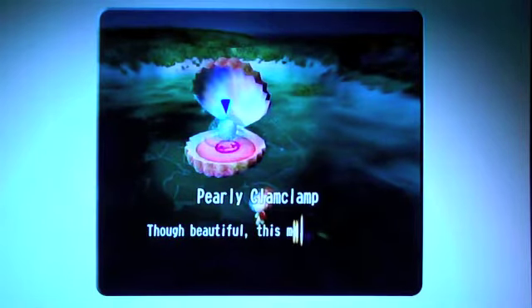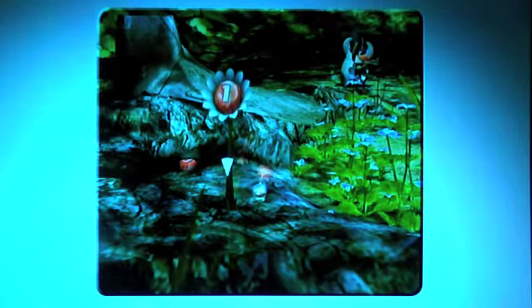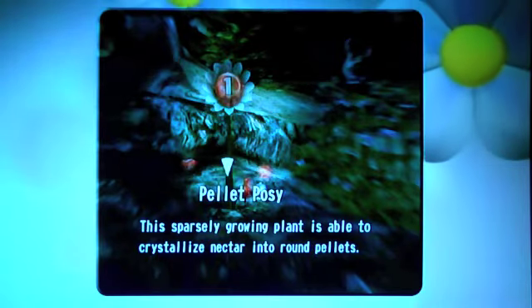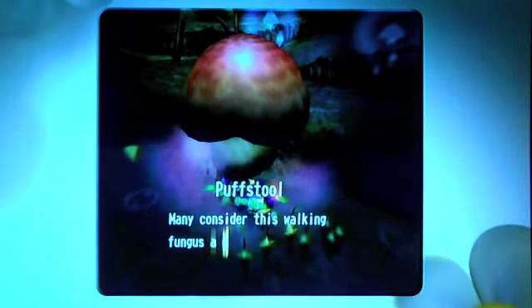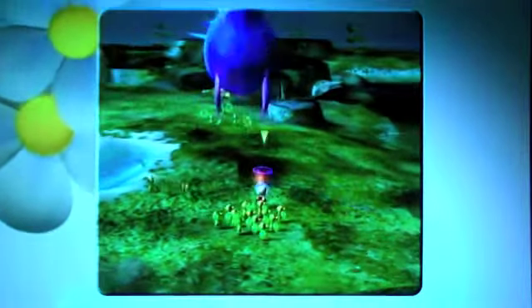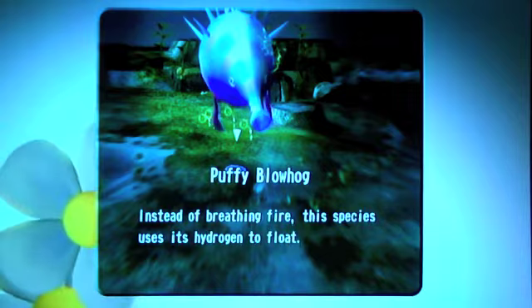Pearly Clam — though beautiful, the smallest of pearls are thin and fragile, and they give you a crap load of Pikmin. Pellet Posey — this sparsely grown plant is able to crystallize nectar into round pellets. Puffstool — consider this mocking fungus a delicacy. Pikmin going everywhere. Puffy Blowhog — instead of breathing fire, this species uses hydrogen to float, so it's still part of the fiery blowhog family.